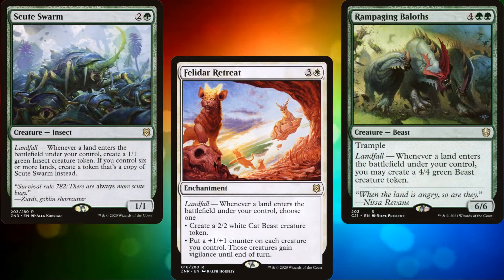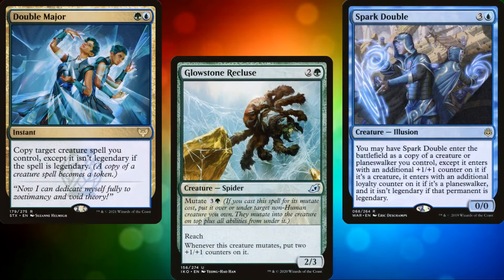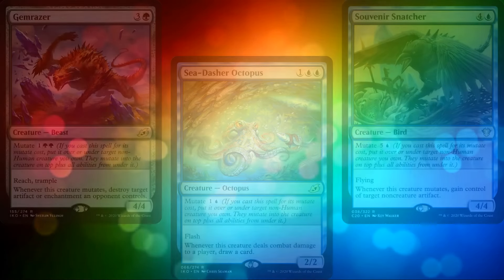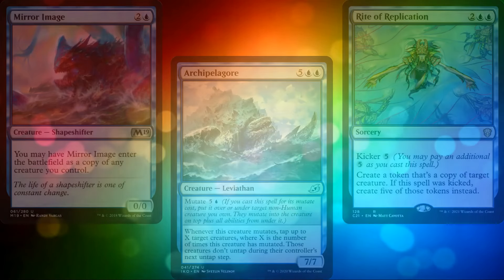Tom didn't want a typical landfall deck — he asked that his deck be a mutate clone deck. So we'll be mutating and cloning our mutate piles. The clone of a mutated creature gets all the abilities of that creature, but is only a single creature. So if we mutate a clone onto the pile, each instance of mutate only triggers once.